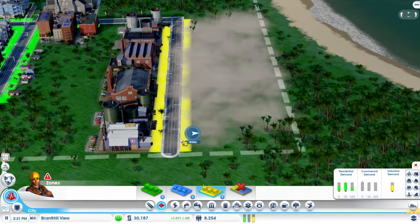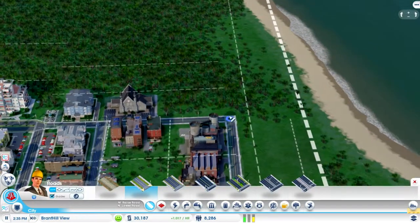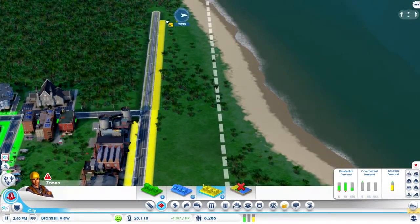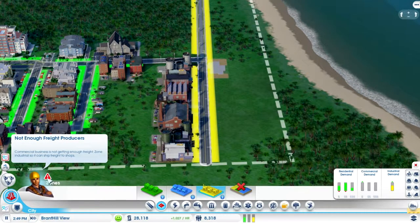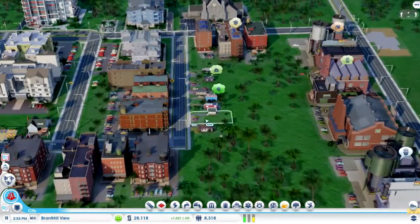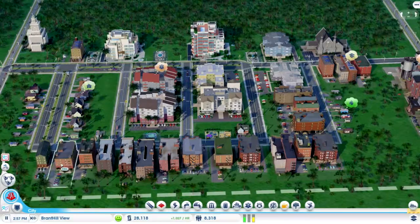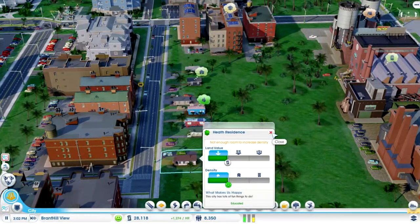Putting that there — hopefully they come, the big ones and not the small ones. There we go. The freight thing I don't understand. Not enough free producers — commercial business not getting enough. Okay, zone industrial, I did that — better help. Not enough room to increase, why is that happening? Look at all these ones — these ones better have enough room. But these ones not so much, I don't know why.